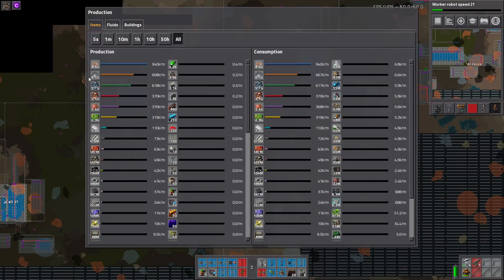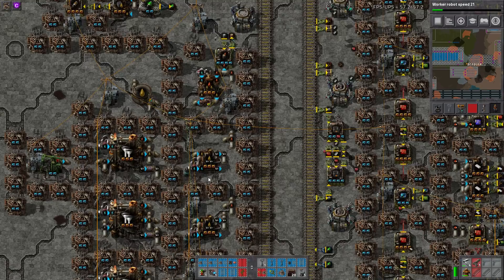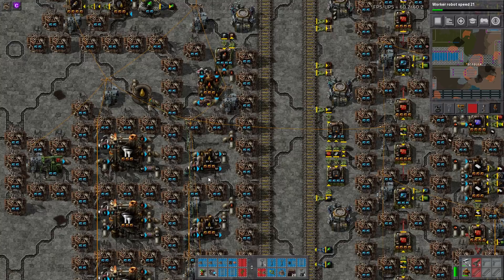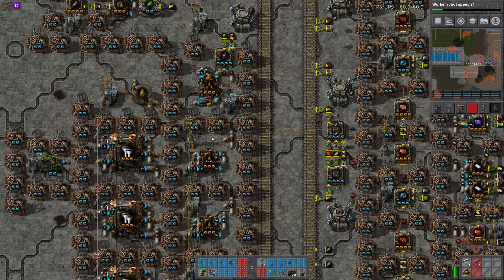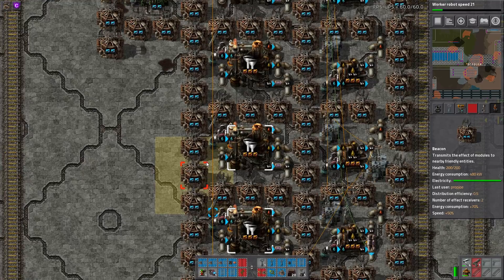10k science a minute is so much. Looking at overall production, you can see six billion iron, three and a half billion copper, three billion circuits — billions of all the top items. It should be confirmed: this is not using creative mode chests to supply it. It was just built with creative mode, so everything is running legitimately. There's no infinite fluid sources or anything like that.